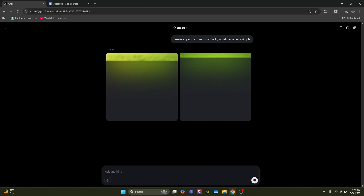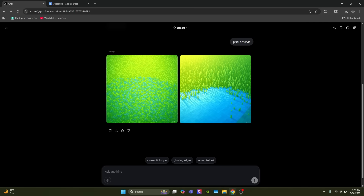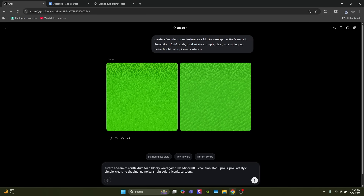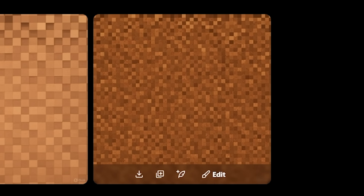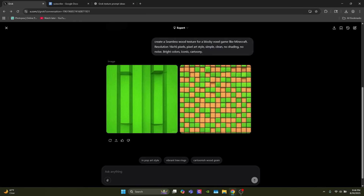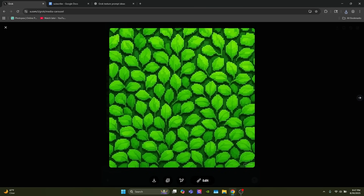Now I'm in Grok with Grok 4 selected. We start by generating textures just like we did for ChatGPT. Grok suggests a pixel art style — but the result is really bad, so I ask ChatGPT for better prompts for Grok. The dirt texture isn't bad. The wood request gives a bizarre result — that is not wood. I'll just ask again. Fine, I'll go with this one. The leaves texture actually looks pretty good — Grok made a good texture for once.